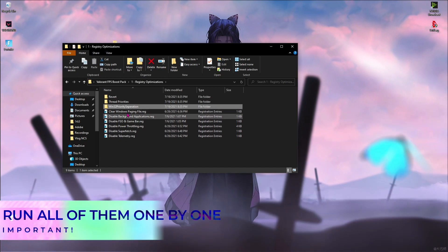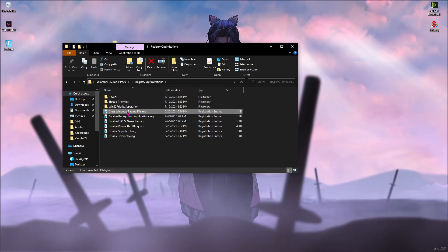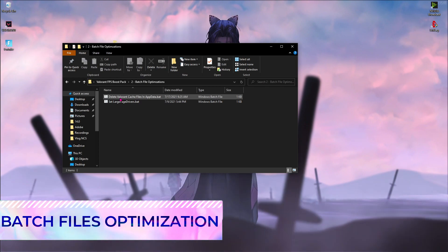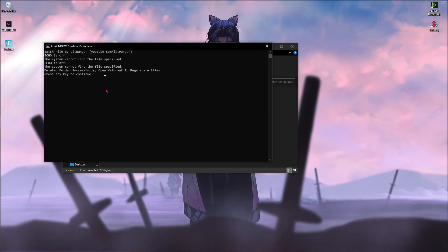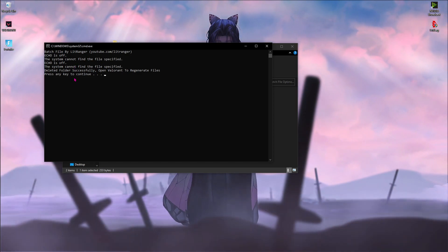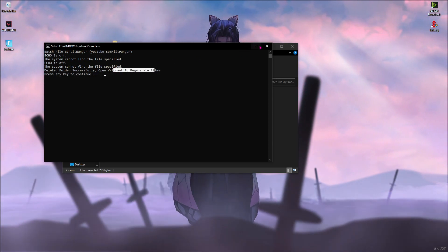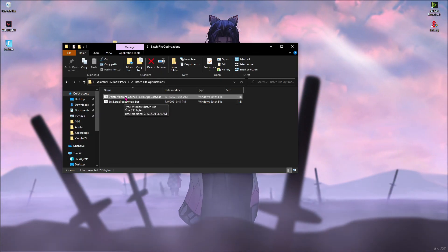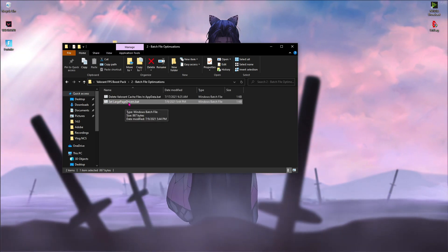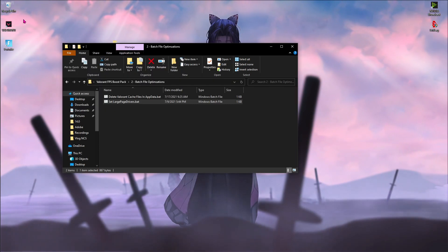I highly recommend running all of these files — they are very important. Once done, go to the Batch File Optimization folder and open Delete Valorant Cache. It will delete most of the Valorant cache files and Valorant will automatically regenerate them on next boot, so run this before going into the game. Once you've deleted the cache files, run the Large Page Drivers file — right click and run it as Administrator, press any key to continue, and it's done.